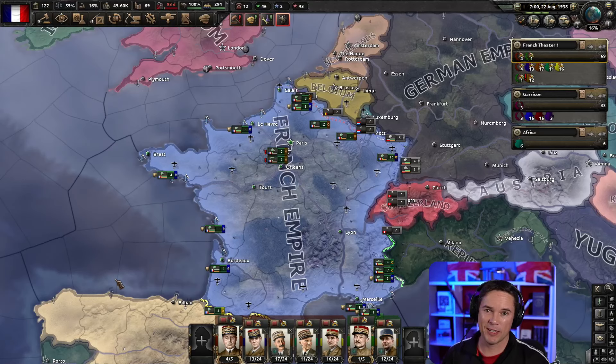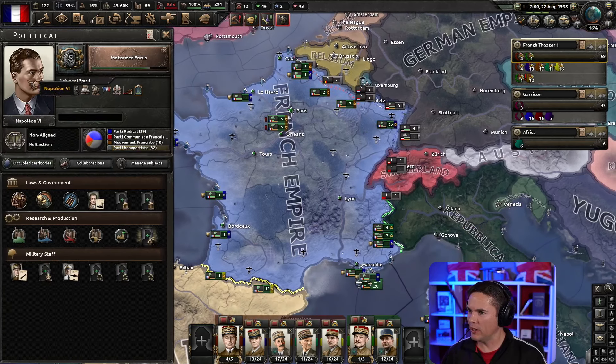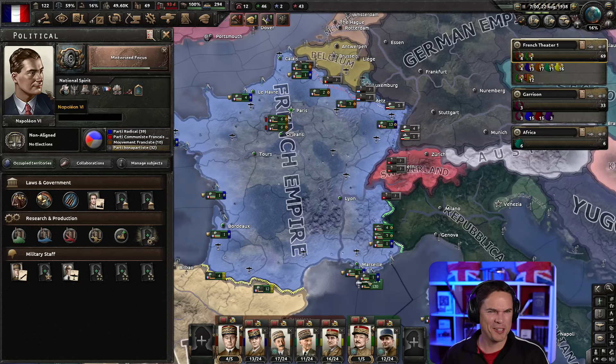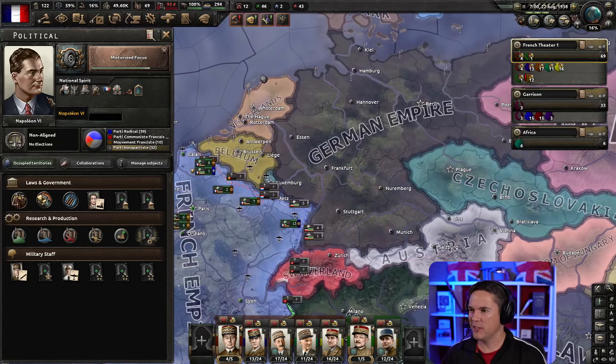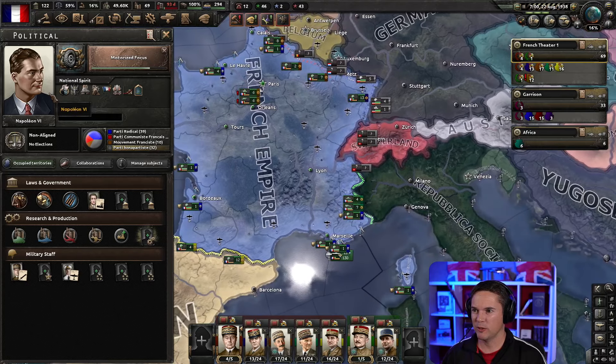Hi everyone and welcome back to Hearts of Iron 4. This is our Napoleon France run. Speaking of Napoleon, it didn't look quite like I expected. I suppose I was expecting Napoleon Bonaparte to come in with his fancy coat and his hand tucked inside it, but that's obviously stupid. But this is Napoleon VI, apparently the heir to the French Empire.